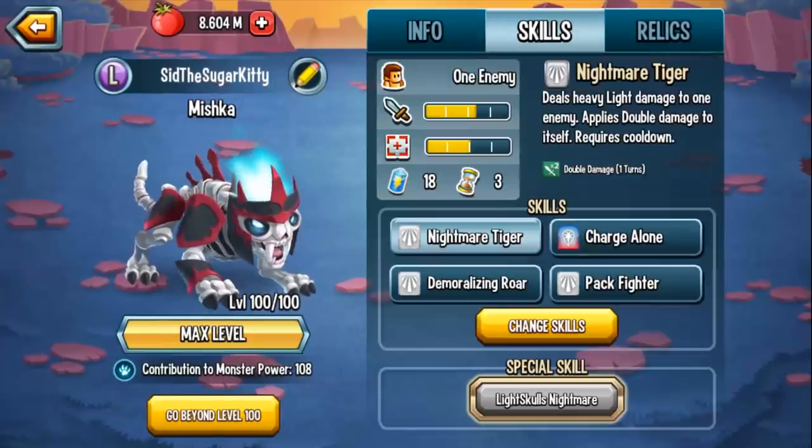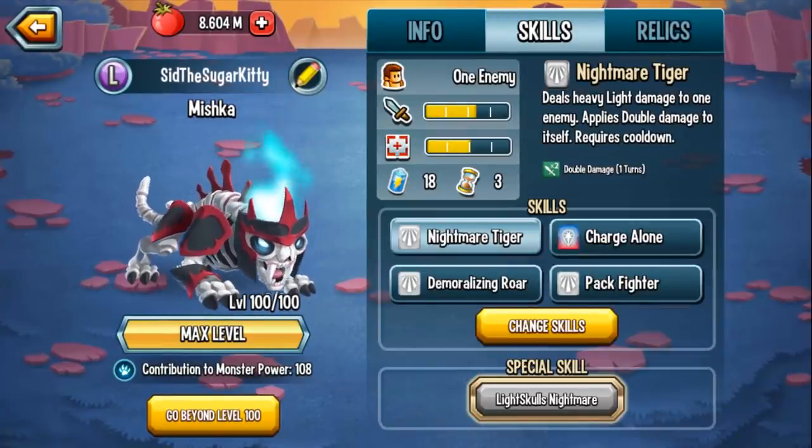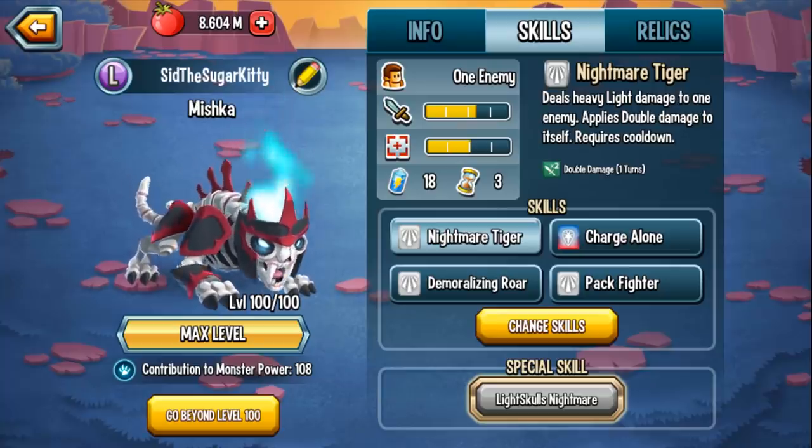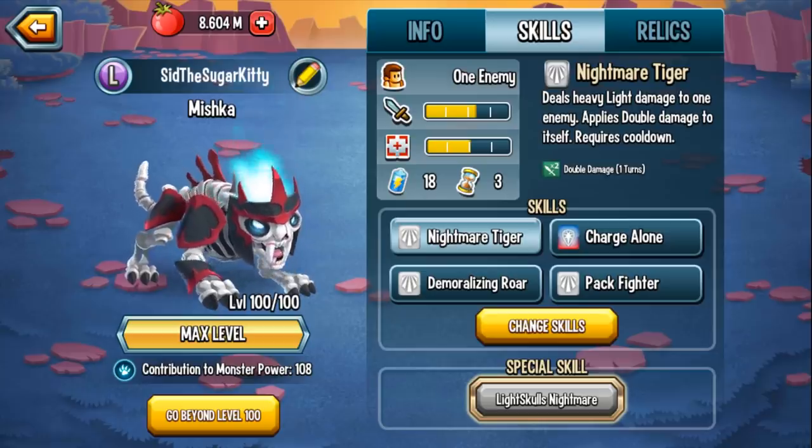Let's get into his skills, because this is where things get really interesting. One skill he has right now is Nightmare Tiger, which deals heavy light damage to an enemy and applies double damage to itself. That double damage lasts for 1 turn.